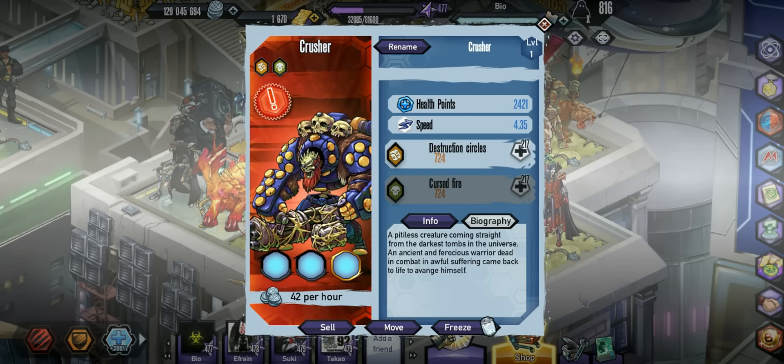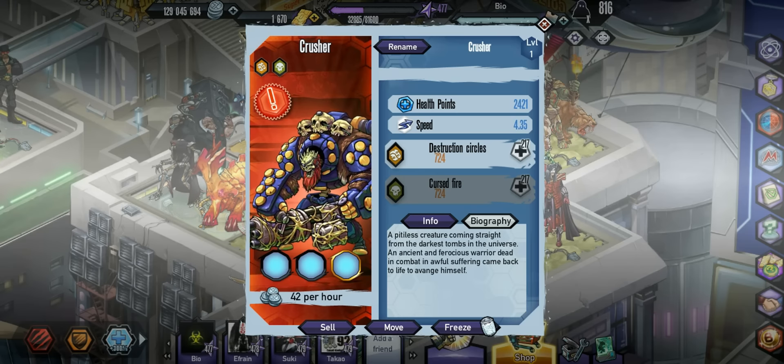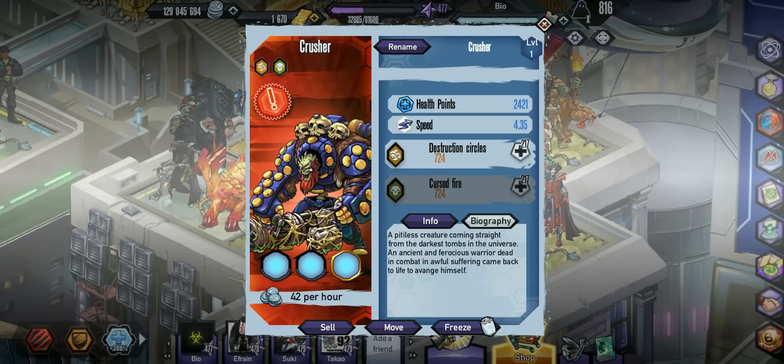He has a 4.35 speed and he's pretty good. You can actually use him as a tank if you want, though I wouldn't really recommend it. You do need him for the bingo, so that is why you should actually get him.